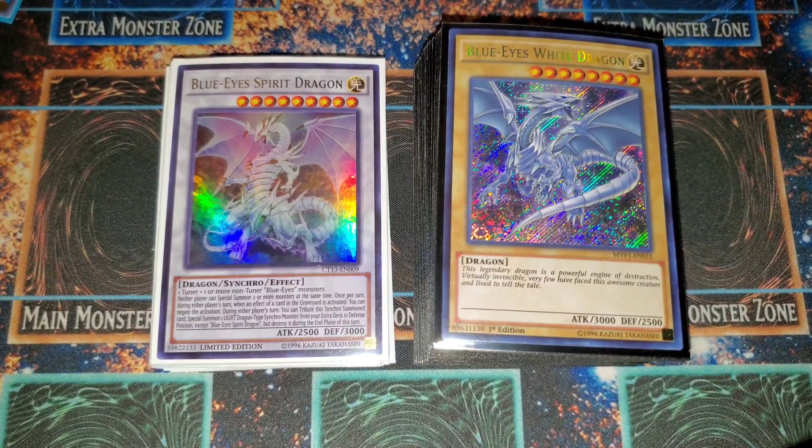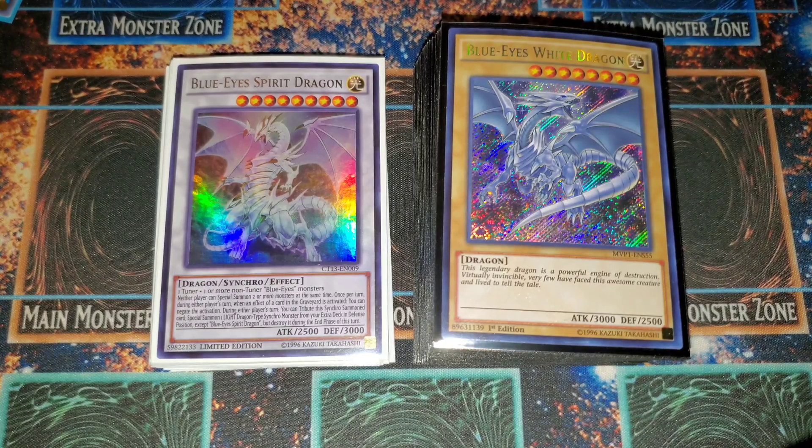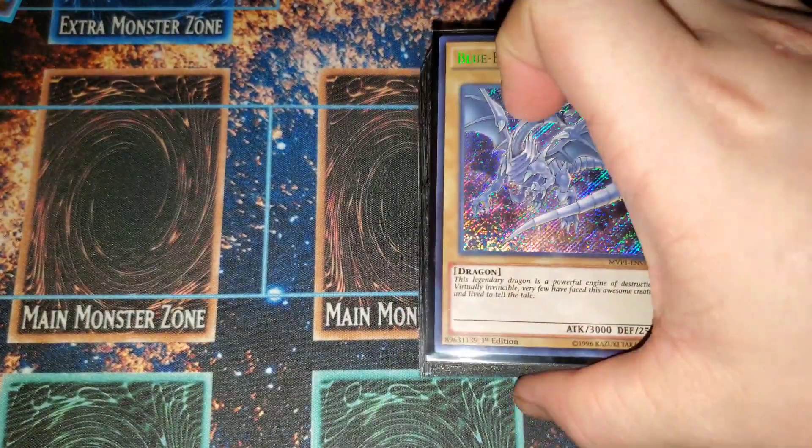What is up guys, time to update the Blue Eyes White Dragon deck profile. We got new support with Blue Eyes Abyss Dragon and it makes the deck look a little bit better. It's kind of a gimmicky card but Blue Eyes is Blue Eyes. For this build I decided to make it more of a control variant — try to stun and then OTK. So without further ado let's get right into the deck profile.